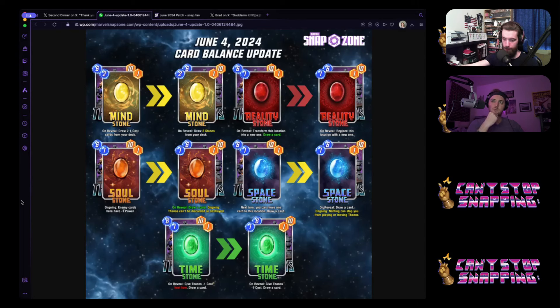Removing the draw on its own from Reality Stone feels weird. Then just shifting that draw to the Soul Stone to give it draw is a little odd. What if they just let them all have draw at this point? If you're going in the direction where the stones only buff Thanos, I don't mind them all having draw. The problem before was they all did something incredibly powerful that was generically good — it became the best ramp shell and you just played big stuff with Thanos.